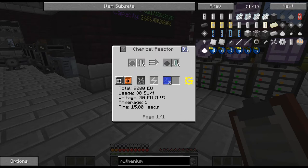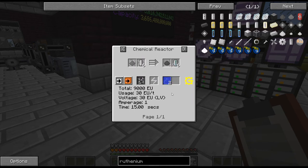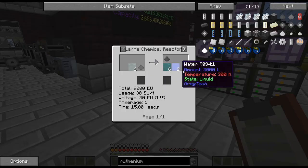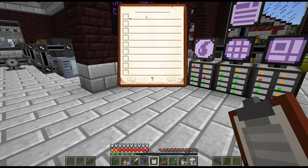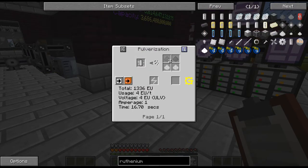Obviously we can get it from there. It looks like this is the final step to get this. The question is, I would probably just do a large chemical reactor. So we're going to need a large chemical reactor — that'll get us that.